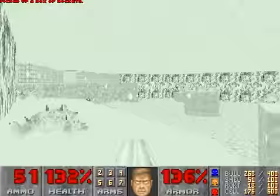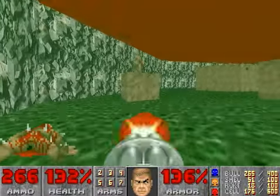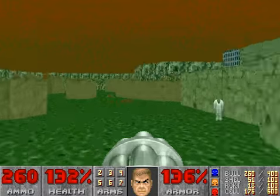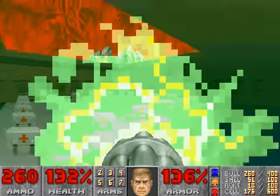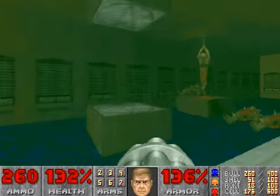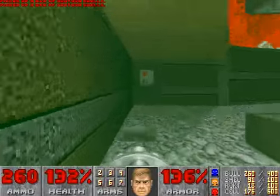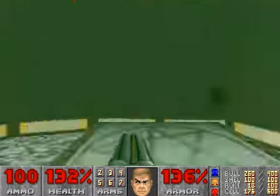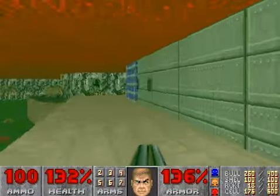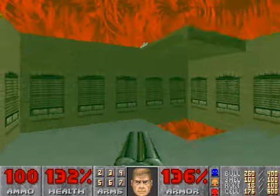I want this ammo. Get rid of that imp and that's everyone dead. There's an extra radiation suit, so I'll just go back and grab some ammo. And I take this teleporter, go right, and then we'll exit. Done.